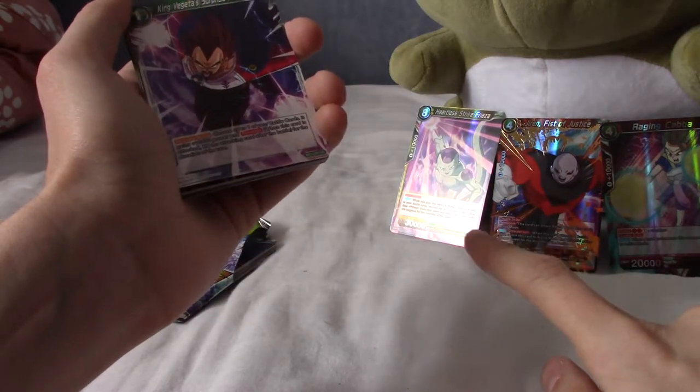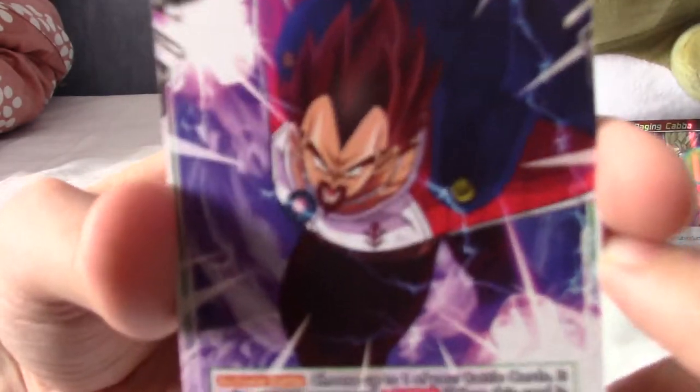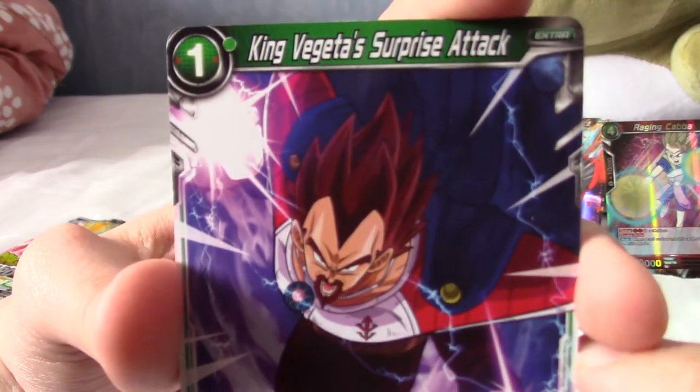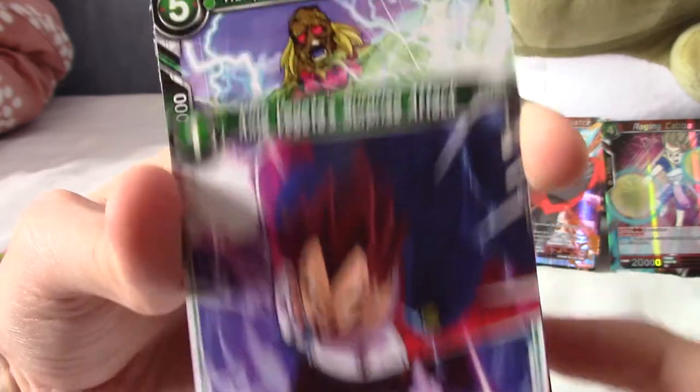You can't really see Freeza on camera very well because it's reflecting. My substitute plush is only so big. We've got Teen Vegeta — we've got Vegeta's dad, Vegeta of Planet Vegeta. My son — the planet of me. With his red hair.